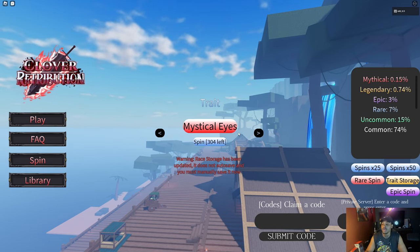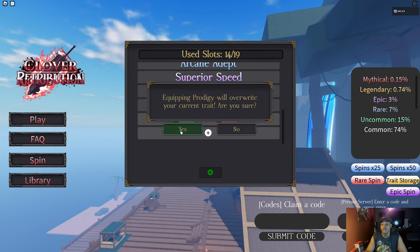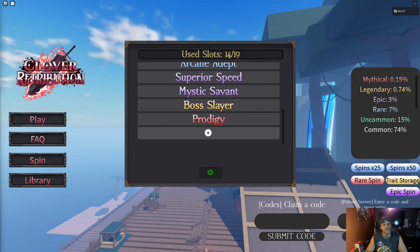Today's video has to do with your trait. There was a new trait added to the game called Prodigy. Prodigy gives you a hundred percent more XP gain, so as you have it on — and it also gives you additional stats. Let me confirm that right now. Yeah, so Prodigy gives you a hundred percent more XP, which is basically two times XP infinitely.